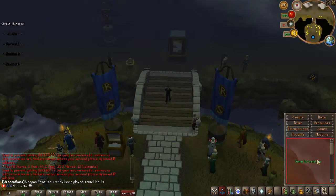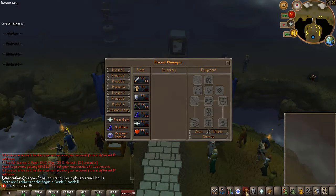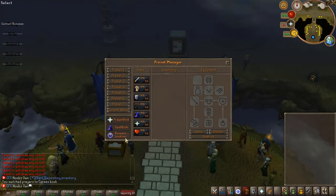Another feature to show off is this custom tab. From here you can go to the home area, get vengeance runes, switch your spell book or prayer book. You can also make a support ticket if you need help, or set up presets in a custom interface. You can configure your preset, save it, and gear it up once set. You can also check the prayer book and spell book tied to your presets.